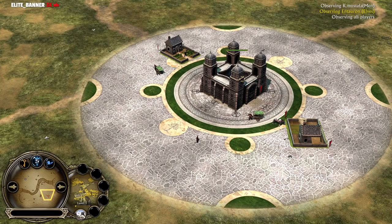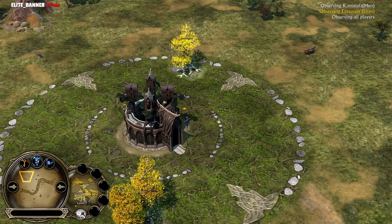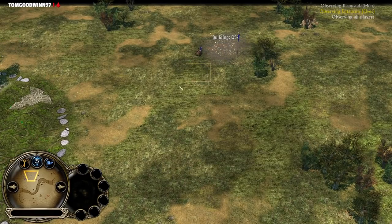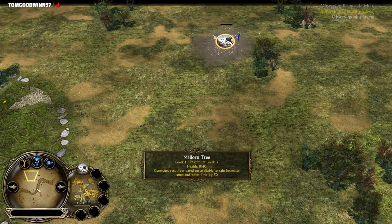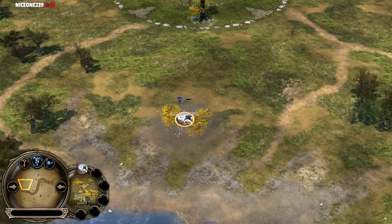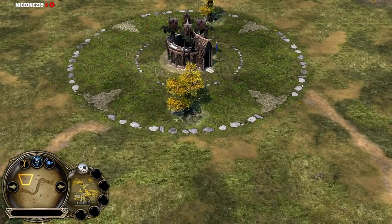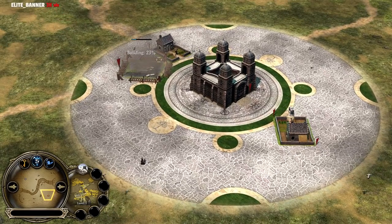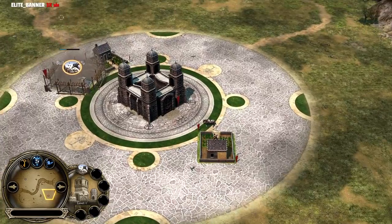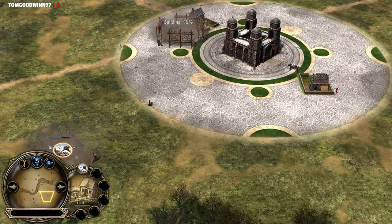Let's see what's gonna be the start of the Men of the West player King Mustafa, and what is going to be the start from the Elven player Sauron. He's gonna move with the builder to build the second or third Mallorn tree, and the second builder from the Elven player is building up Mallorn tree number 4. On the other side we see two farms into the Barracks from the Men of the West player, and his second builder is building up another farm.